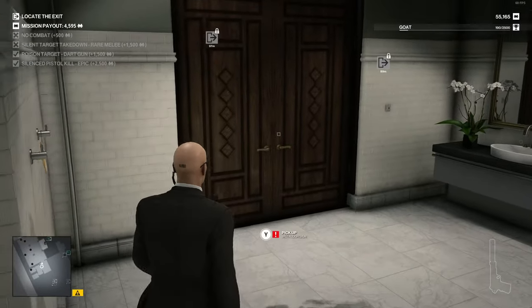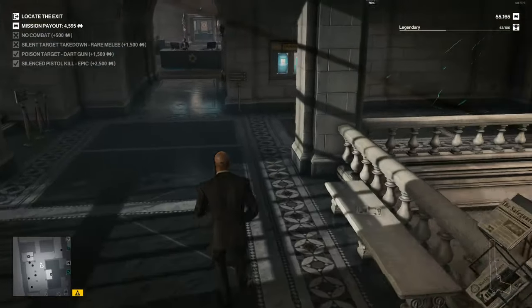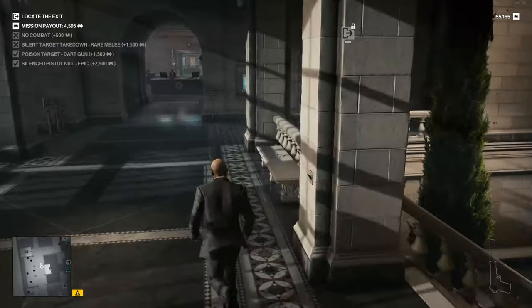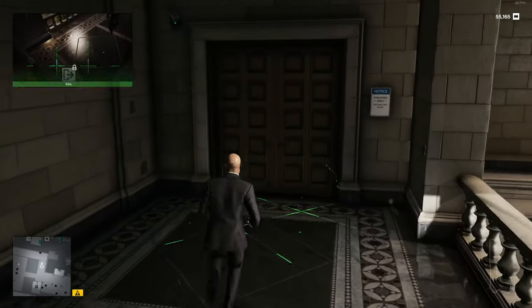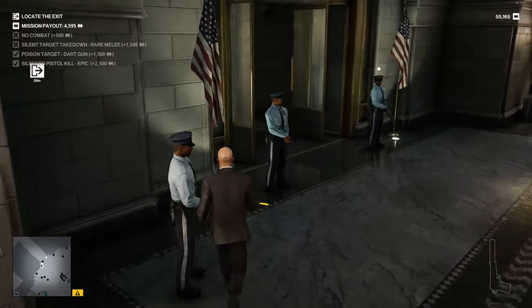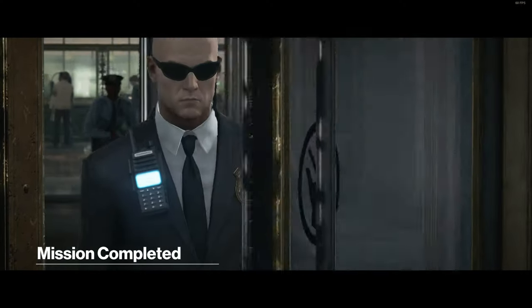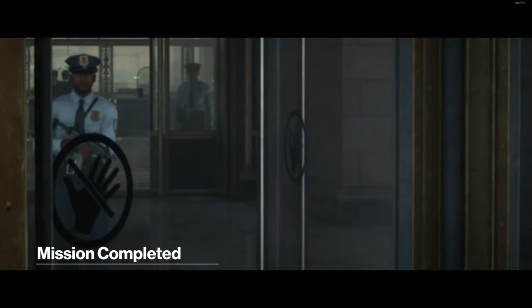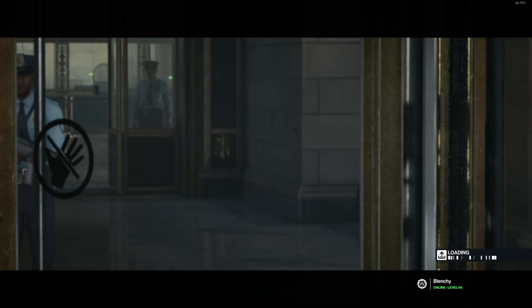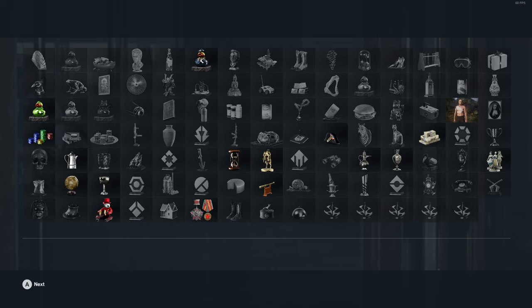We didn't get the silent takedown rare melee though — I'm not too sure why, because the knife is a rare melee. Whatever, can't have them all. How the hell do I get out of here? Oh yeah, through these doors. That's all three targets down. There is an enforcer out the door but I'm hoping I can get past him quick enough that he doesn't realise who I am. He's running after me as I'm going out the door — love it! That was New York, USA. The great thing about the Freelancer series is that each and every time you go into these it's something different — it's not always the same. Even if we run back to the same map, it's going to be different targets and different ways to kill them.